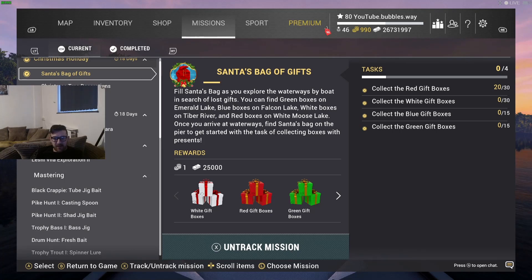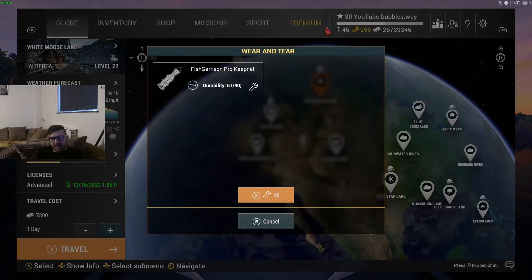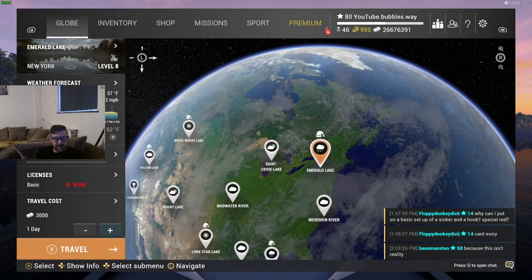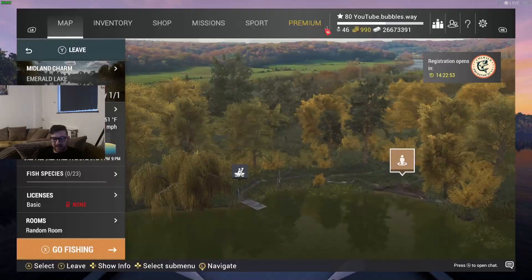We started off in White Moose Lake, so I'm now going to travel to Emerald Lake. It's a little bit of a pain — it does definitely take a little while. The good thing I'm going to like about this Christmas update is there are a lot of different things we've got to do. It's not like last year; they've changed a few things and I love it when they do that. I'm going to travel — I'm not actually going to be fishing so there's not really much point buying a license.